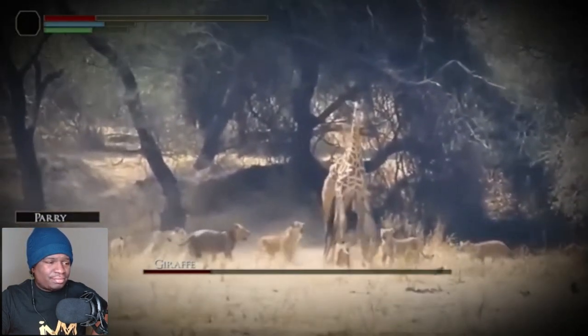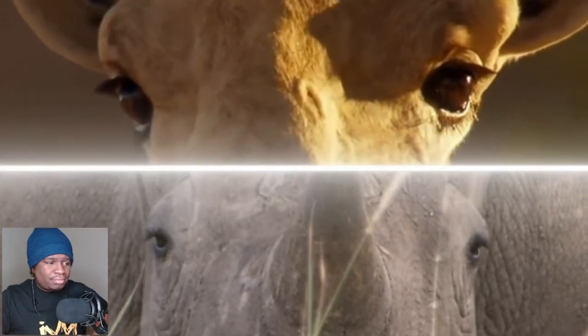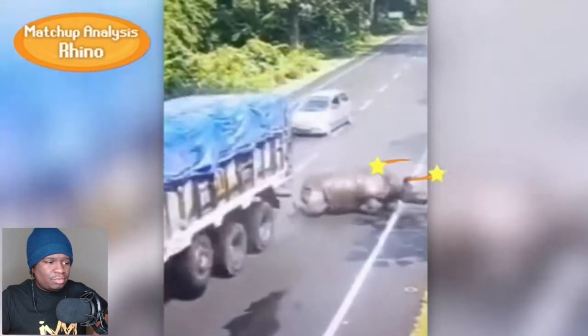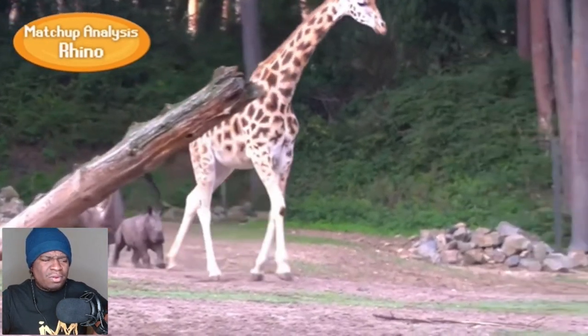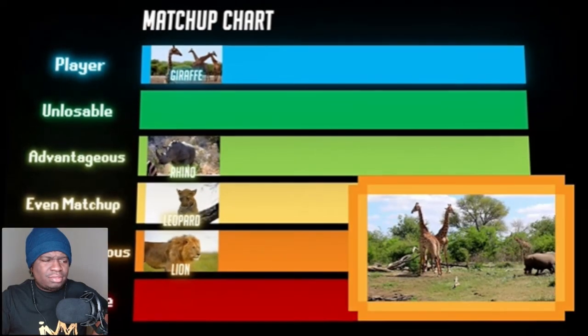Lions taking down giraffes does happen, but it's exceptionally rare. The rhino is an interesting matchup. Obviously, giraffes and rhinos have no real reason to attack each other, but due to the rhino's poor eyesight, it tends to perceive most players that come near it to be threats regardless. Lucky for the giraffe, the rhino's horn is not usually able to reach the giraffe's weak point, so as long as it can avoid getting knocked over, giraffes tend to do just fine in this matchup.